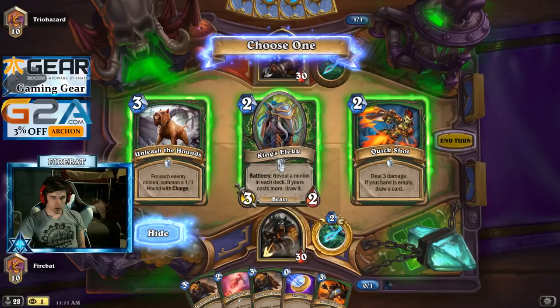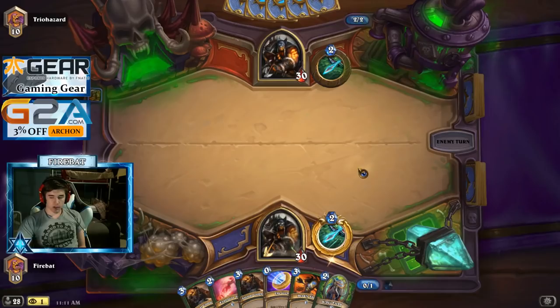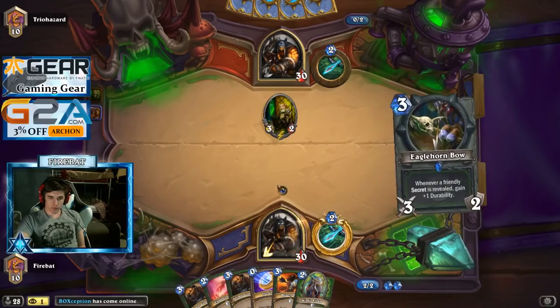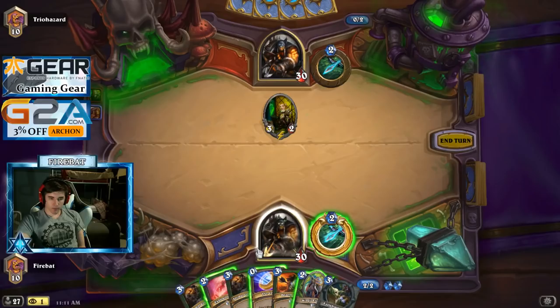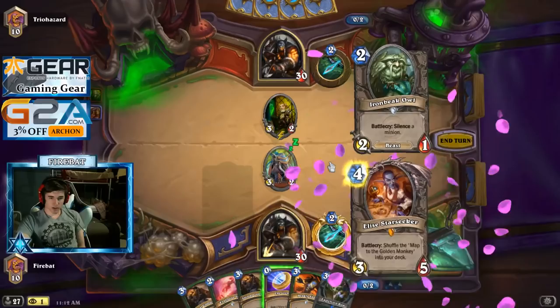I guess we have to take Elk — get that draw going off turn 2. We can play Elk and then find Elise and just coin into Elise, start looking for the Golden Monkey. I kind of want to just bow that. Bowing sets up a Deadly Shot on his Animal Companion. God, Elise — the dream. It's all coming together.